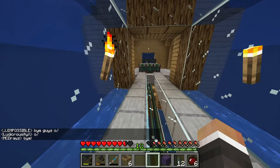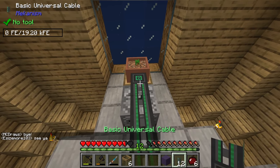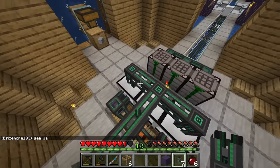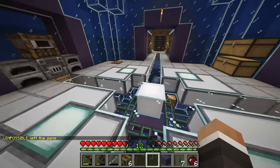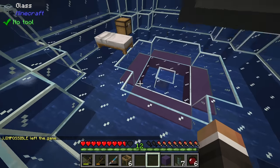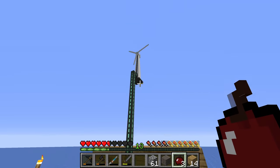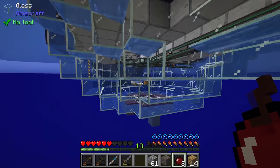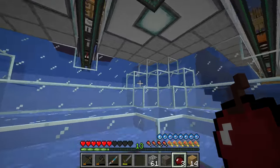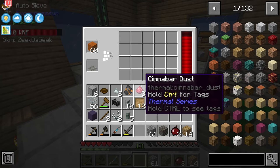Previously on ground level it was producing about 113.4 FE, so we squeezed about 3 extra FE per tick by going slightly higher. I don't think this is its permanent location - ideally we want it on top of this sphere here and run basic universal cables up through the roof. After a bit of pain getting it placed up there, it's now at 118.5 FE per tick.